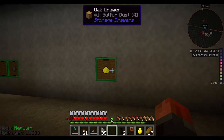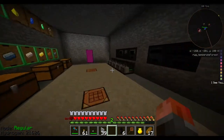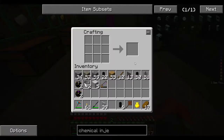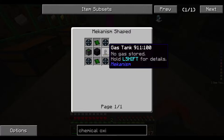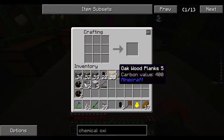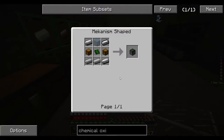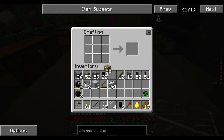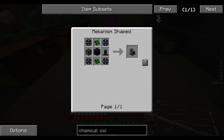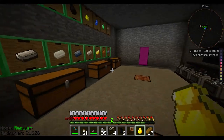Beyond that level, we then need to process that sulfur into sulfur dioxide. So we need an oxidizer of some kind — a chemical oxidizer. Let's see what the requirements are for that. Chemical oxidizer needs an electric chest — which I haven't made before — and some other usual stuff. Electric chest is just lots of steel, glass, two chests and a circuit. We also need some alloys and a gas tank.